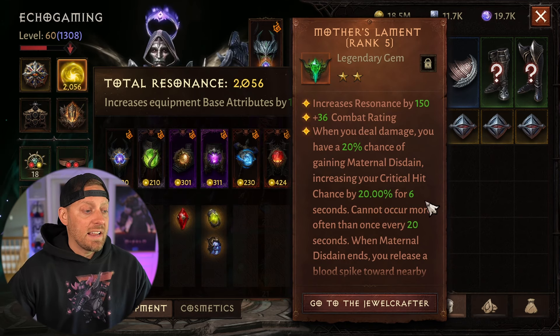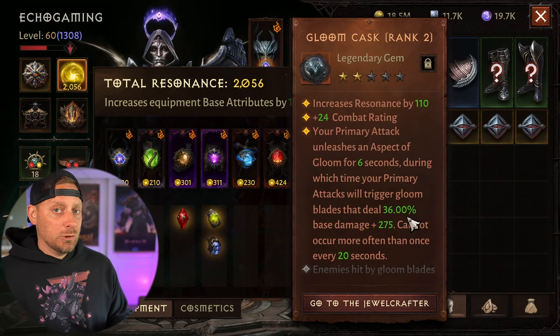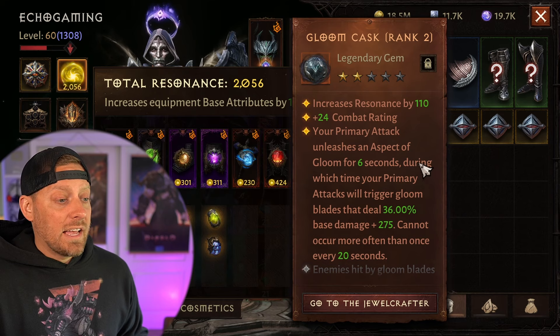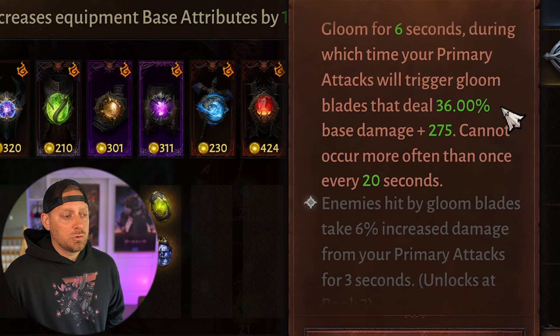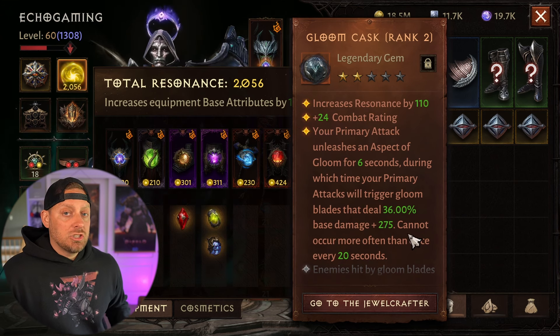We're working on our Mother's Lament — it's only rank 5 right now. When you deal damage, you have a 20% chance of gaining maternal disdain, increasing your critical hit chance by 20% for 6 seconds. More critical hit? I'll take crit all day. And then we just started playing around with the Gloom gem — it's still at rank 2, just playing with it. It gives me some range on my attack. Your primary attack unleashes an aspect of gloom for 6 seconds, during which primary attacks trigger gloom blades dealing 36% damage — cannot occur more than once every 20 seconds. It's a nice touch to the build.